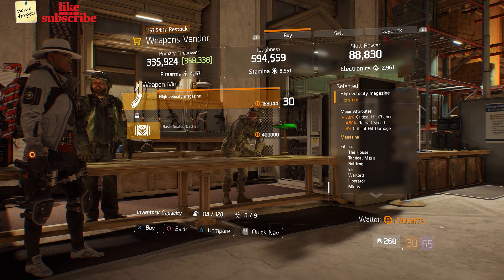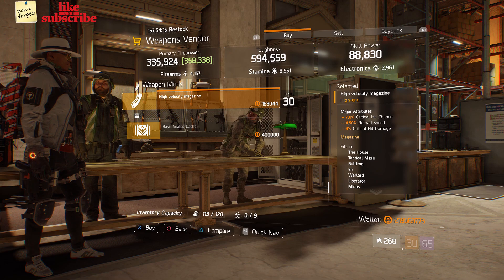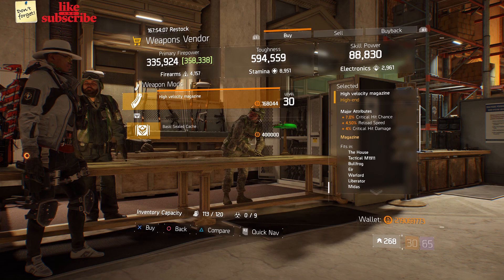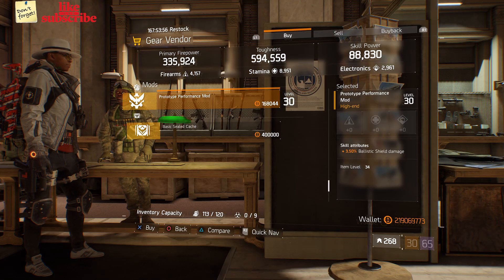Still at the Base of Operations, head over to the weapons vendor — we got a High Velocity Magazine with 7% Critical Hit Chance, 4.50 Reload Speed, and 4 Critical Hit Damage.